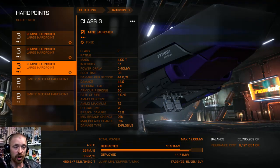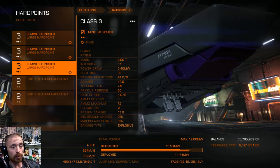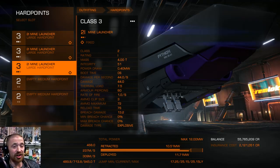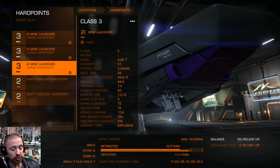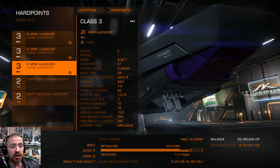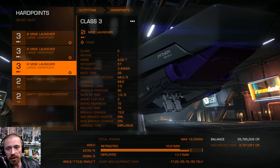There are three mine launchers for interdictions. If you do get pulled out and didn't submit, there are times where you have to wait on the FSD cooldown — you just fly in a straight line, the AI can only follow you, and when it does you drop all the mines in its face. You have to practice but once you've got it, it's actually easier than shooting them. Boost and hit chaff to stop them hitting you, then drop mines. They usually just keep flying into them and explode or run away when they take damage.